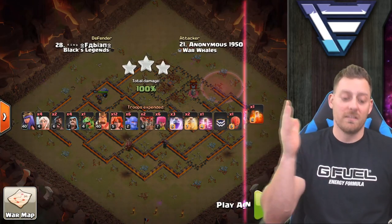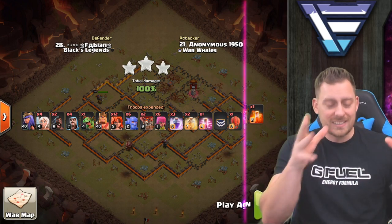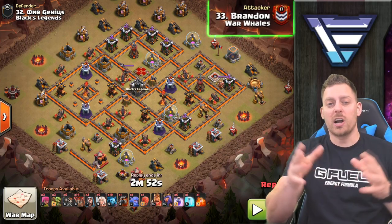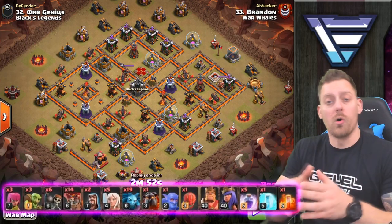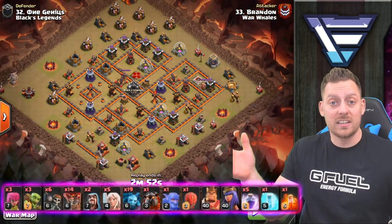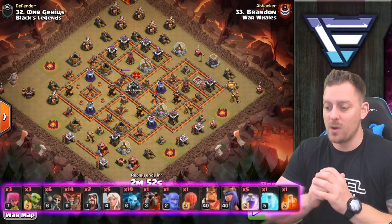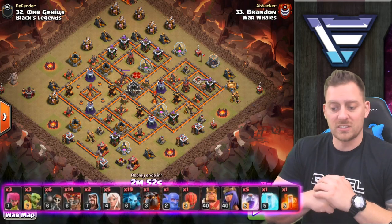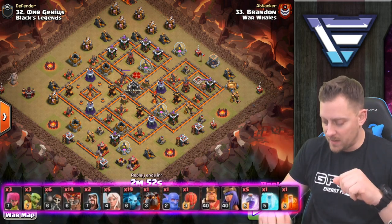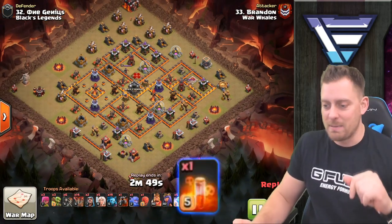That's the second attack — the falcon strategy. Now Brandon is here to demonstrate a queen walk LaLo, or LavaLoon attack. The army includes five healers, 14 balloons, wall breakers — which tells you the queen is going into the base — minions for support, a lava hound, stone slammer, five rage spells, one freeze, and one poison spell.